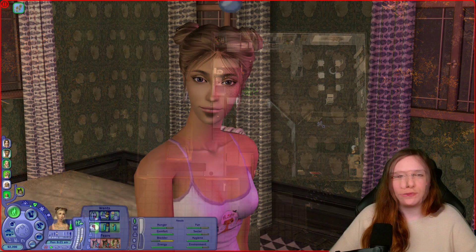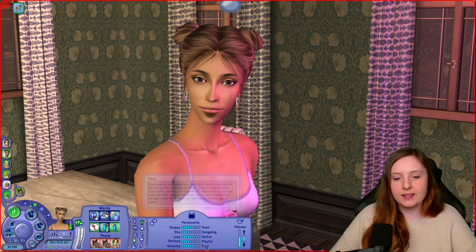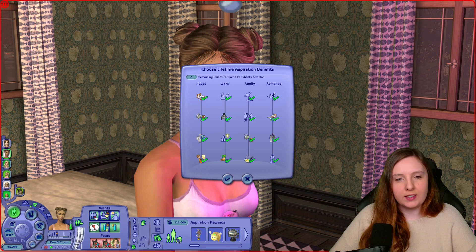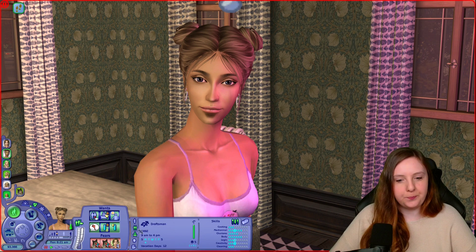So let's jump on to the character presentations. Starting off we have Christy, who is a family sim and a Cancer - very neat, active and nice, but more to the shy and serious side. She is a fairly normal weight. Her hobby is tinkering, and her secondary aspiration is romance, so she's very similar to her little sister Meadow that way. Her lifetime wish is to marry off six children, so she's well on her way. She's currently employed as a draftsman in the architecture career.